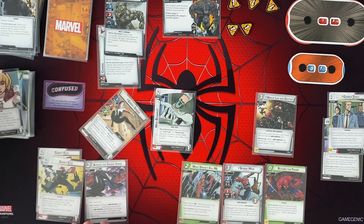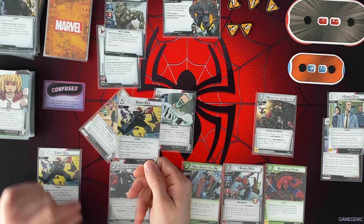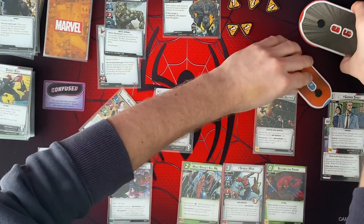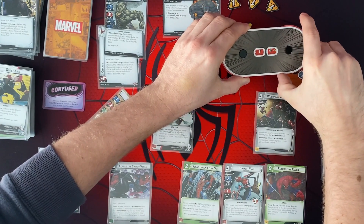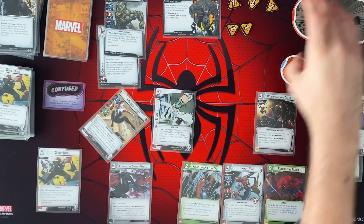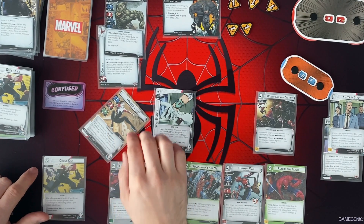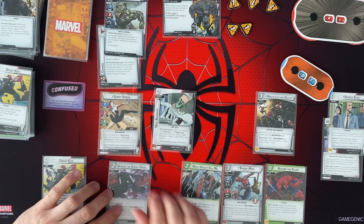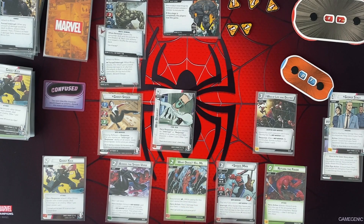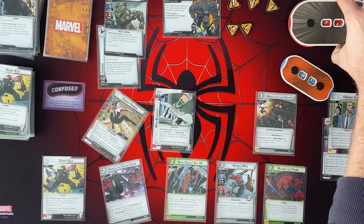And then I'm going to pay these 2 wild resources for this hero response. After Ghost Spider uses a basic power, deal 6 damage to the enemy — which is going to get us down 1, 2, 3, 4, 5, 6 — down to 7. And when I play a response or interrupt card, we can ready Ghost Spider, so I don't have to worry about that. So I'm going to attack again for 2, which gets us down to 5.